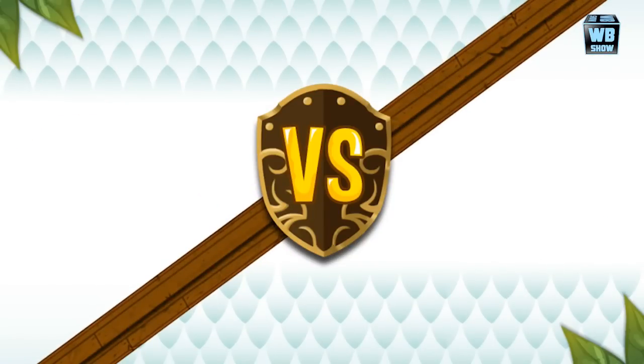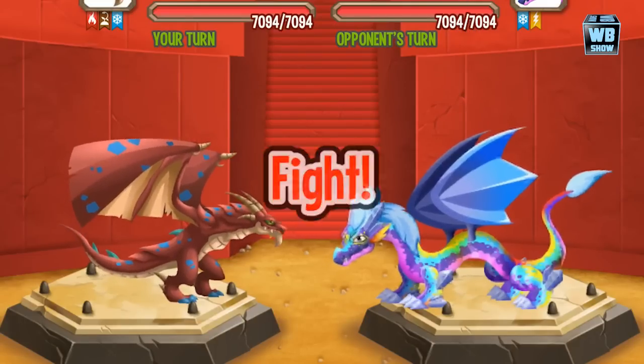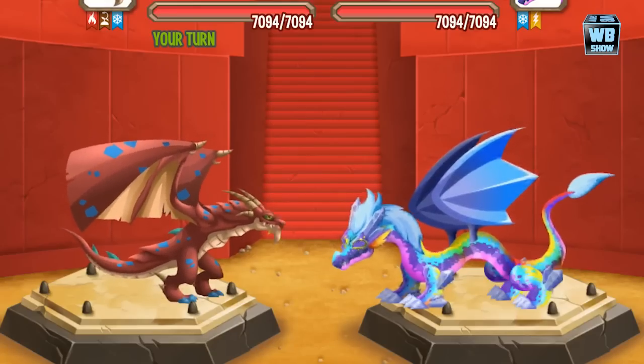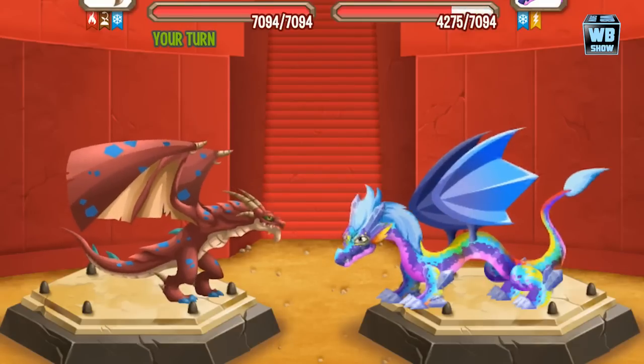Going into battle now. We are battling the Prisma Dragon. I've never seen this dragon before, but it reminds me of a prism of course. Let's use an attack and see if it's weak or strong against it. Meteor Shower didn't do much — not a good attack.